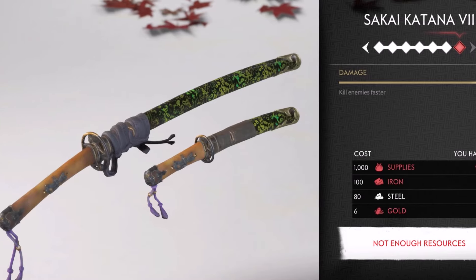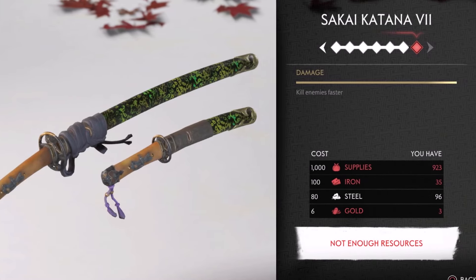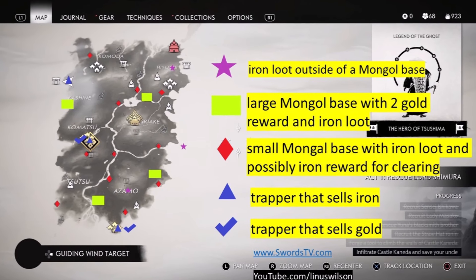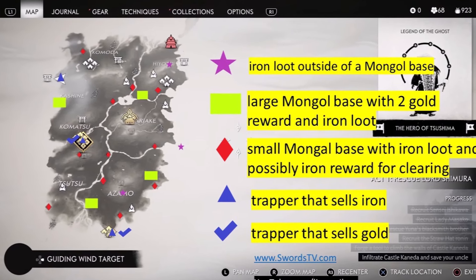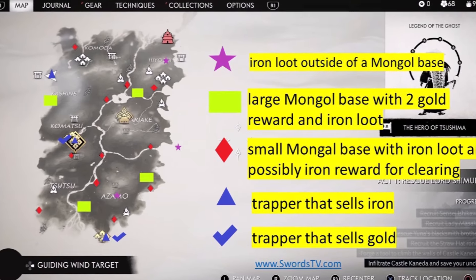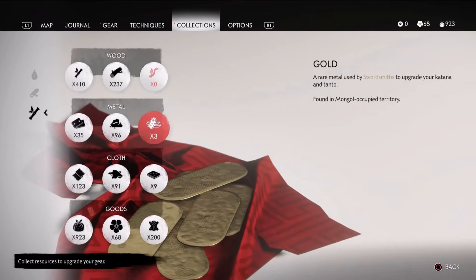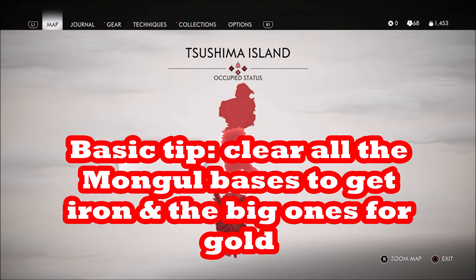The tanto upgrades only take iron and don't take gold. But all the upgrades for the katana take 13 gold, and by my count there's only 10 gold in Act 1. So you have to go to Act 2 and clear some giant bases to get more gold as a reward.